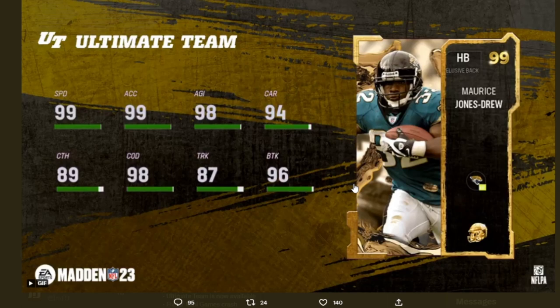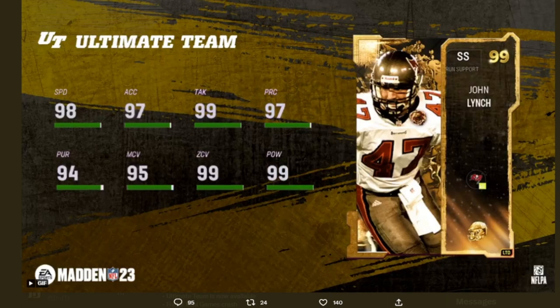Next up we got our first LTD — 99 overall strong safety John Lynch for run support. He's rocking 98 speed, 97 acceleration, 99 tackle, 97 play recognition, 94 pursuit, 95 man coverage, 99 zone coverage, and 99 hit power. Pretty good speed, but they could have made zone and man coverage both 99. He's gonna be landing big hits; 94 pursuit is kind of low but it's pretty decent overall.